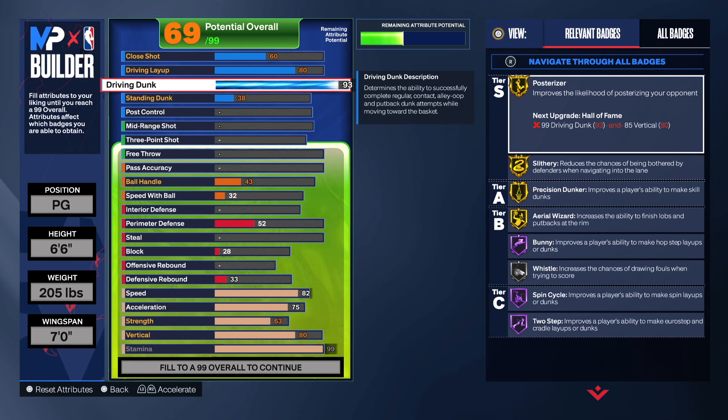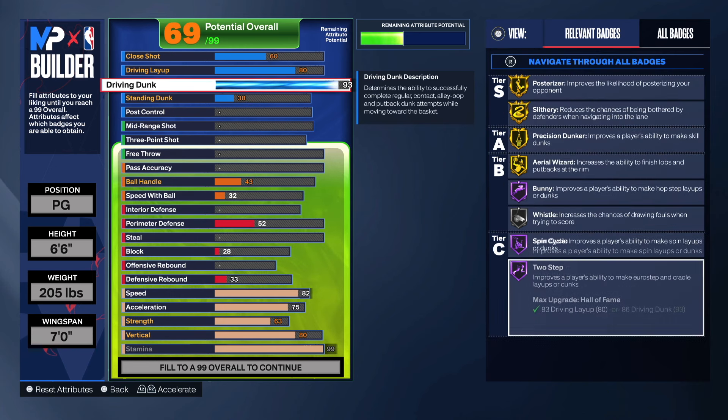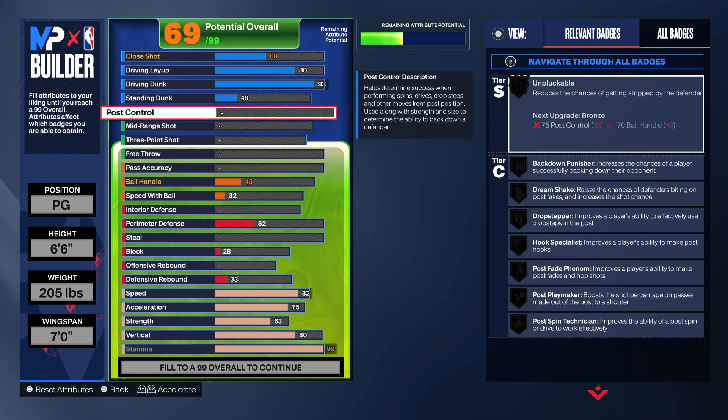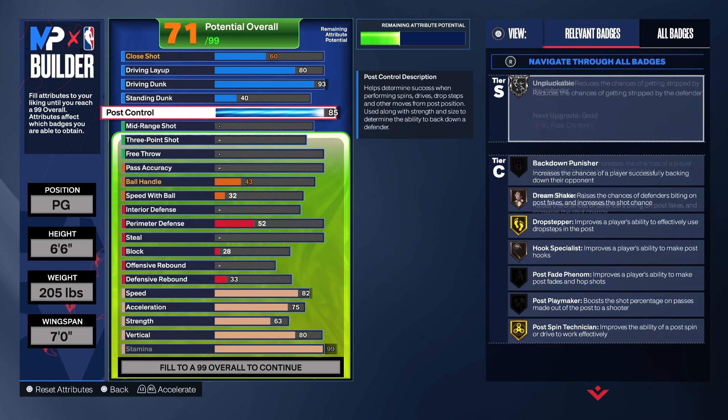For the driving dunk we're getting this up to a 93 to give us gold Posterizer and gold Slithery, along with all these badges. With a vertical of 80, that gives us all the pro dunking animations — on one of my builds I'm dunking over everybody. For the standing dunk we're gonna get it up to a 40, and for post control we're gonna get it up to an 85.